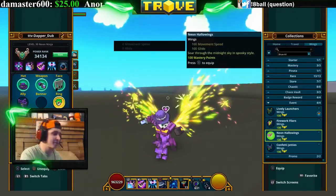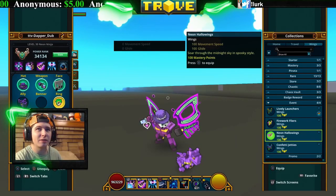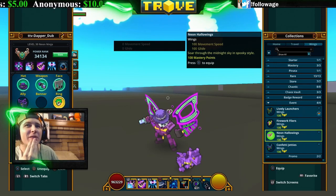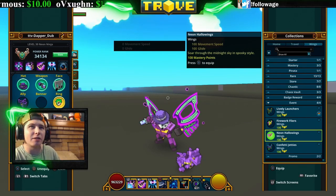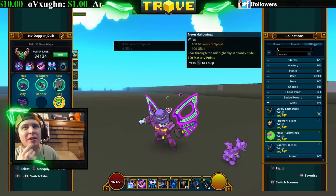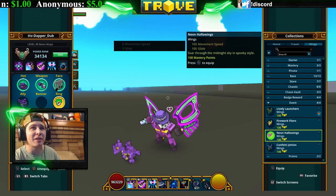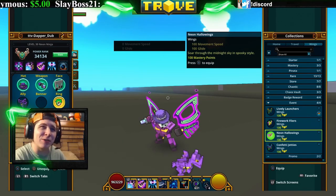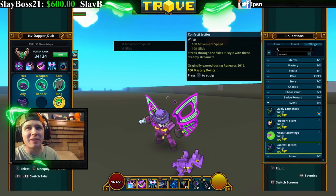Next are the Neon Hollow Wings — I think you get these from Halloween back in the day. They're actually pretty cool looking. They kind of look like a mask in the back, or like one of those butterflies that has those little eyes on their wings to look more intimidating. They've got that same kind of look.